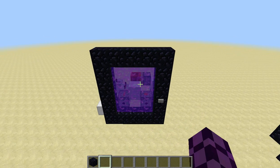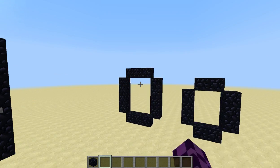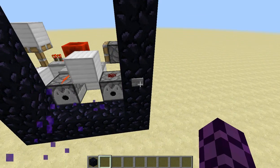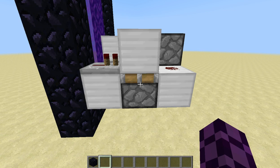This is a 3x4 nether portal, which is just a bit larger than the normal nether portal. And for the size of this one, it only uses a single button to be activated and deactivated, so the redstone behind it is very simple and very compact. This is very useful if your nether portal is right by your main base and you don't want all the nether creatures coming through your portal into the overworld.